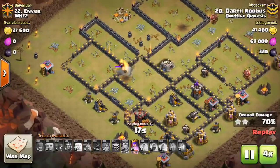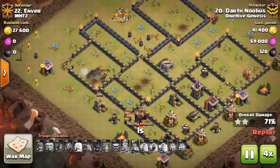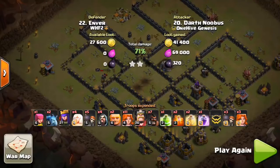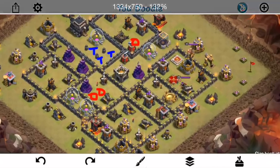We'll go ahead and fast forward to the end, then back out and take a look at Iceman — kind of what he did for this base using the HGHP attack. Let's take a look at what his plan was. Iceman is going to come in with the HB-HP attack.